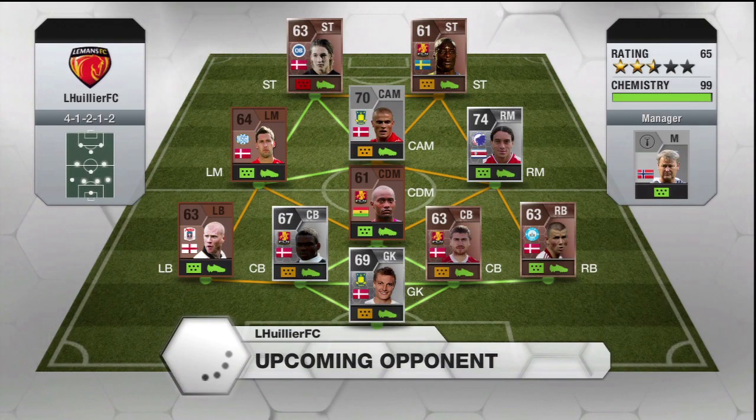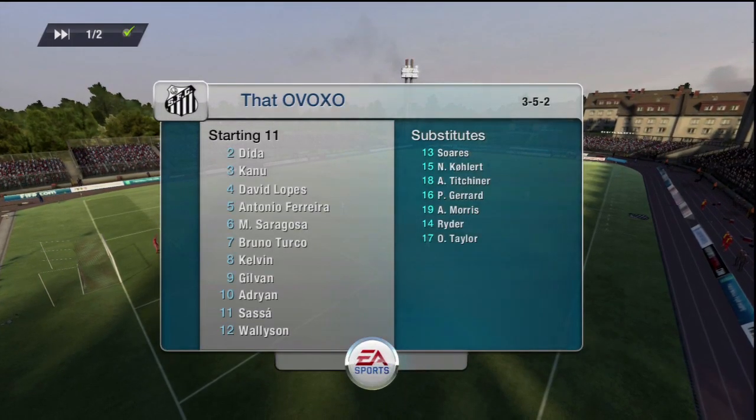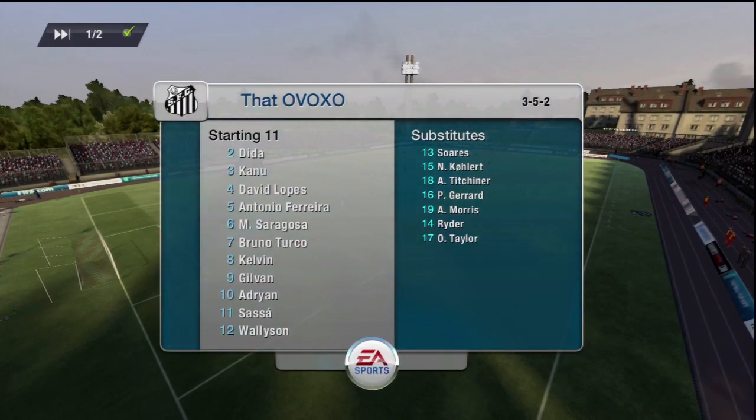The tournament requires you to use a 2.5 star team or lower along with at least 80 chemistry. So we just take our current silver team and throw in a couple bronzes to maintain the chemistry. My opponent does the same — has a couple bronze players and throws in a couple silver players as well to keep that 2.5 star rating.